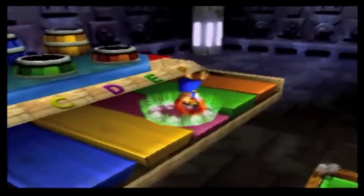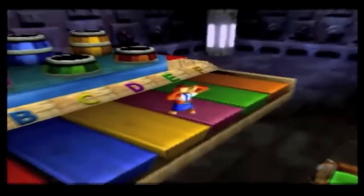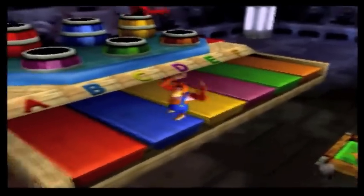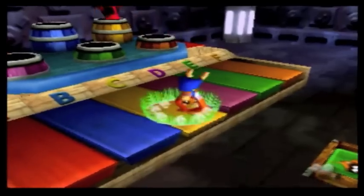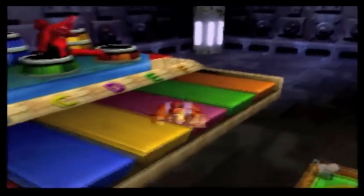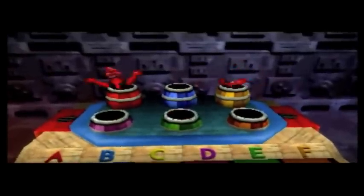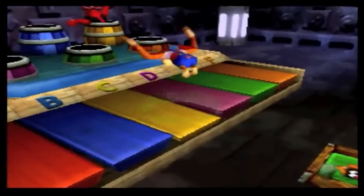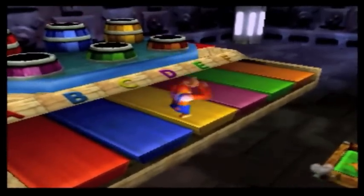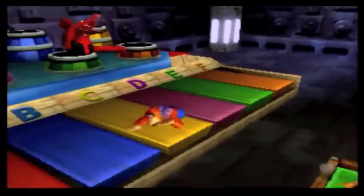Yellow, blue, yellow, purple — it's basically like Simon, it just adds another color every time. Yellow, blue, yellow, purple, green — just make sure you don't hit the wrong one. Yellow, blue, yellow, purple, green — easy so far, not sure how many it goes up to. Yellow, blue, yellow, purple, green, yellow. Then yellow, blue, yellow, purple, green, yellow... I'm pretty good at memorization in video games.